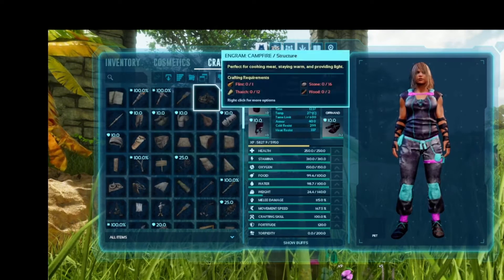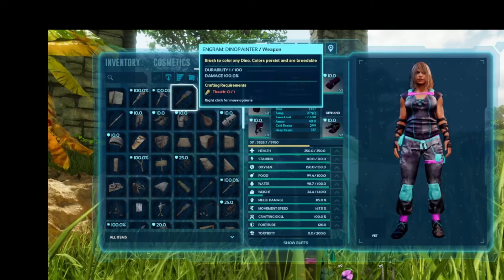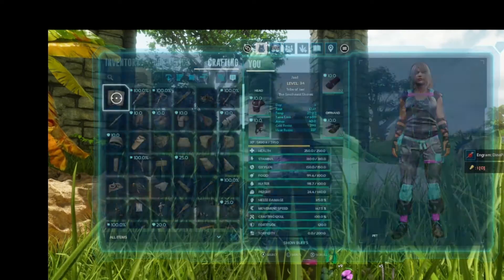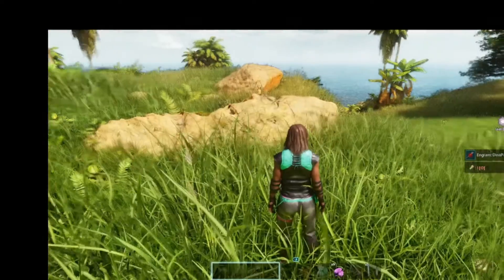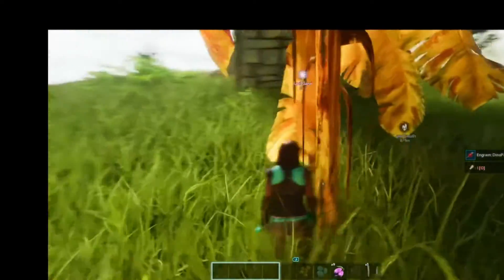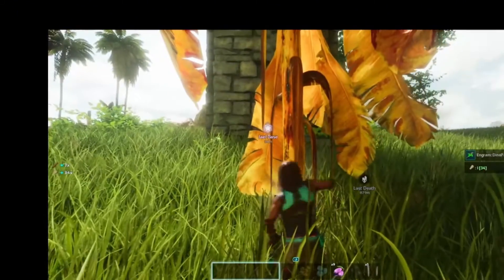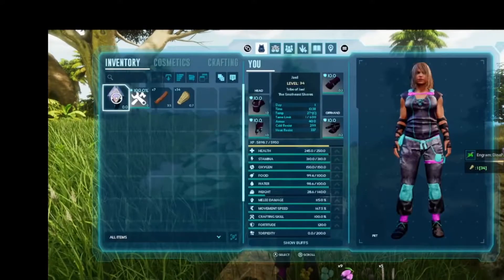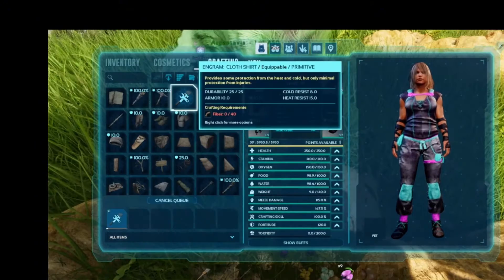I'm going to track it in the crafting menu — I just need to get one little piece of thatch. Let's take our aggravations out on this tree, shall we? Thatch — there we go. All right, so now we have it. We're gonna craft one.